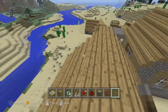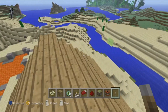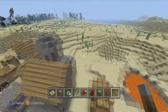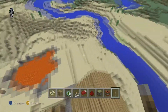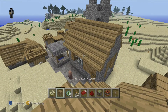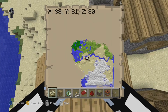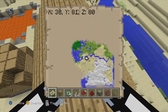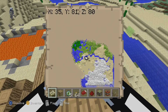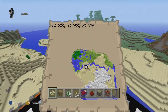Hey guys, Matt for Mythic Gaming with another Minecraft title update 12 seed for you. This one is a little different than the ones I typically do. I did find a village - it's got a nice little lava pit inside of it and the typical fun stuff. Your coordinates are gonna be right here. I didn't even uncover this whole map; once I found this little part of it I thought it was pretty awesome and wanted to share it. This is kind of a mystery map - I'm not even sure what's on the rest of it.